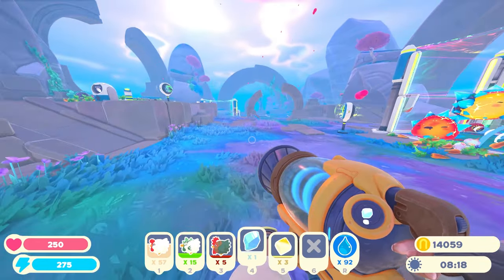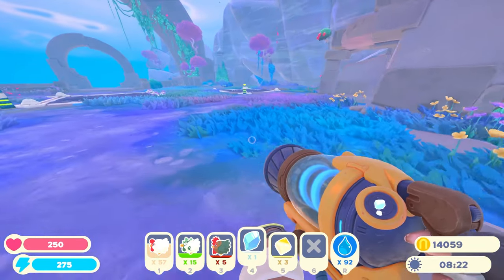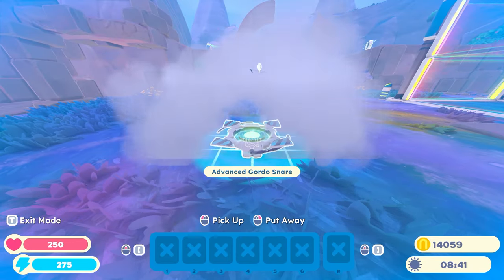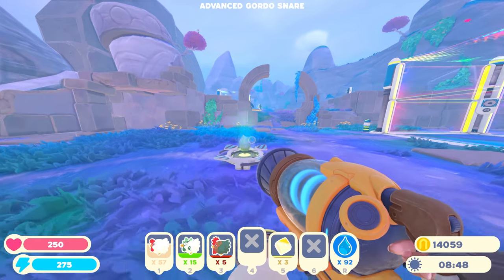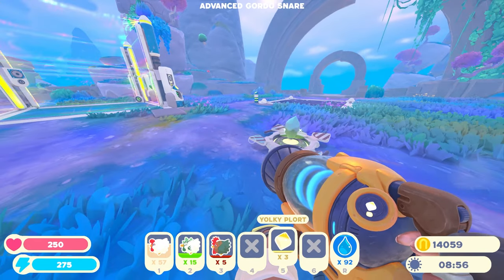We need a wide open space for what we're doing next, so let's go over this way. This area could probably work pretty well. Advanced gordo snare — I grabbed one of my strange diamonds, I'm going to place that there in the middle. We should just get a lucky gordo appear there overnight.